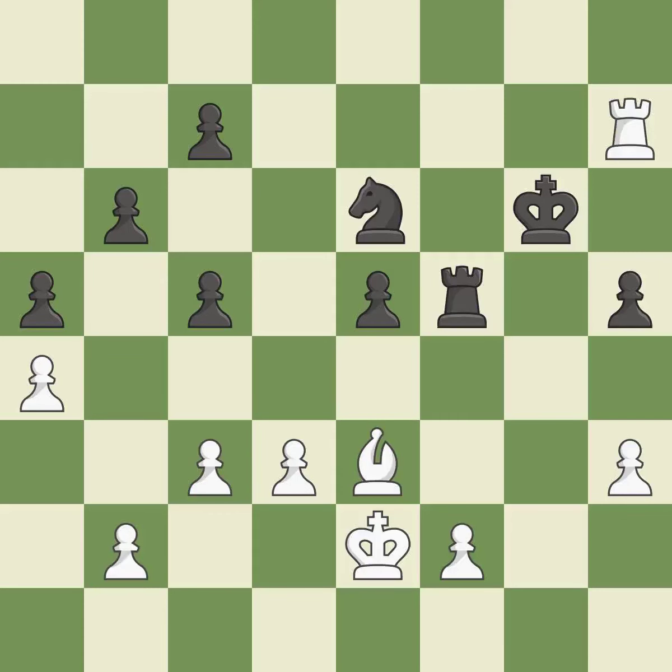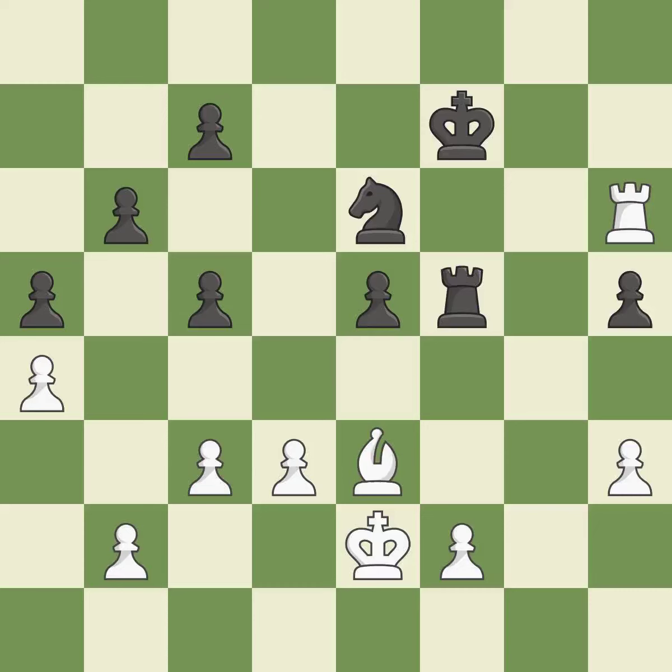This avoids the Rook's check. The Rook is now in a safe position. This moves the checking Rook farther away. Although White lost their edge, the game is still almost evenly matched.